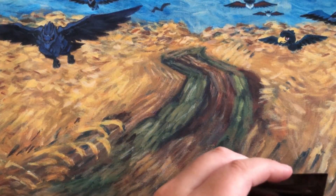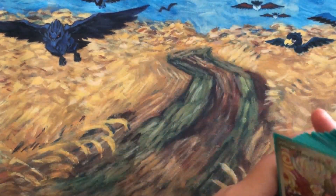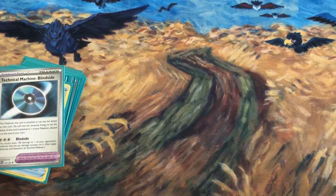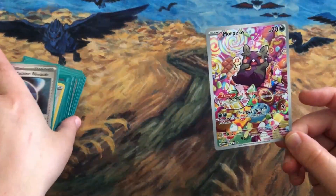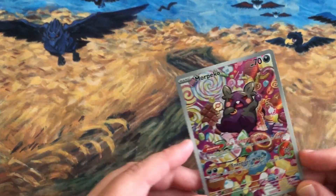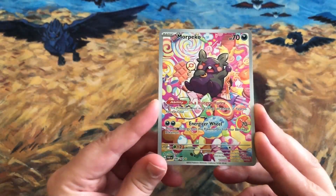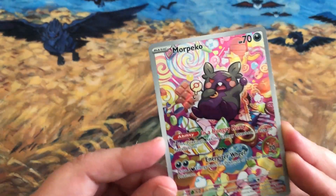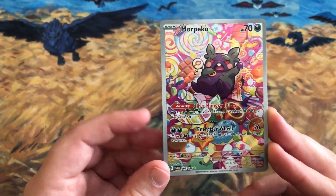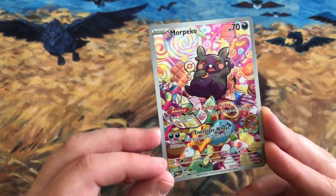Now let's look at Roaring Moon — the dark Pokemon I'm excited for. I pulled Morpeko at the event, and I'm really glad I did. It's very cute and I think it'll end up being under $10 so everyone can get it. Morpeko's ability states that if this Pokemon has no energy attached, it has no retreat cost. Its attack Energizer Wheel costs two Dark Energy, moves two Dark Energy from this Pokemon to one of your benched Pokemon, and does 70 damage.